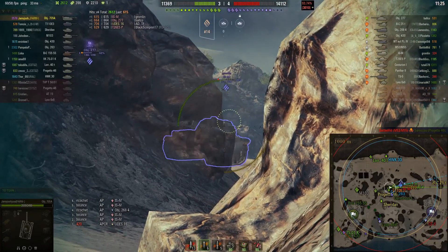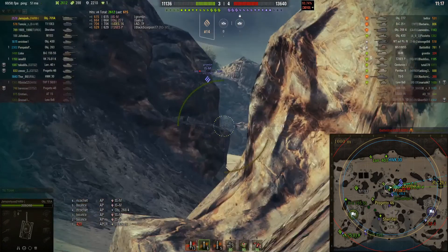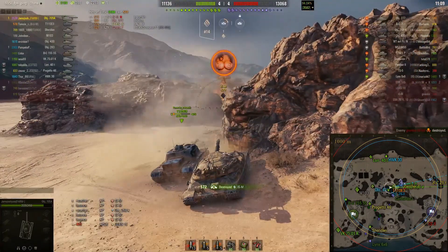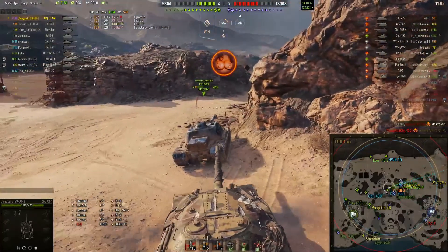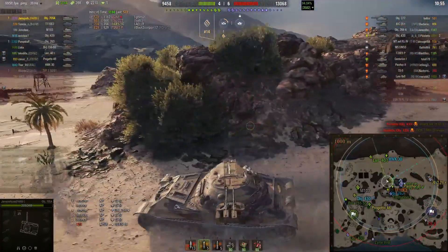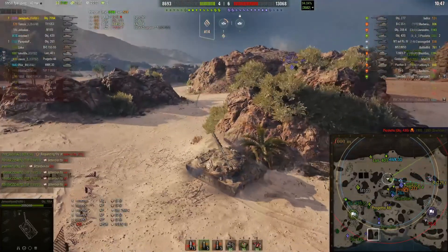Two of the three wheeled vehicles on the enemy team have already been destroyed. And there he goes — takes that shot right into the weak point of the ISM's turret front and takes him out. Now Jamie's team is losing by one. Not sure what the 103 is doing back there, but the Object 430 is doing some damage down in the base. Some people are going back — the 430 is going back. Jamie is spotted — not quite sure by what — which means there has to be something out there along that beeline.